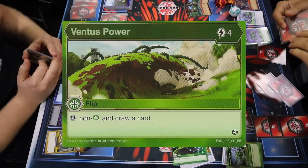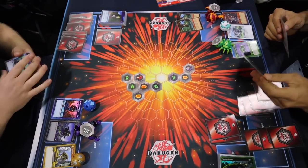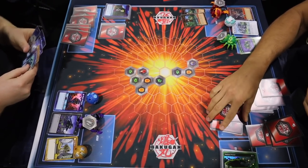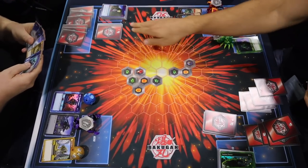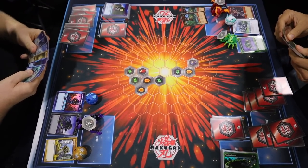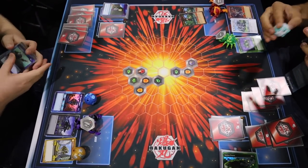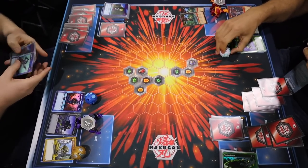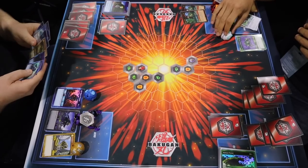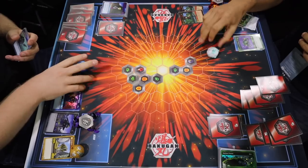Both players' decks are now extremely low — the game is down to the final turn. The player on the left has a lot of cards in hand and both players have a ton of energy, so anything can happen. If one player opens and the other doesn't, that could completely shift the tide. The Titan Nilius Ultra is coming in. The player on the left has a choice between the Hyper Fangzor and the Aurelius Fangzor. He goes with the Hyper Fangzor with a base power of 1000, and the Hyper Nilius opens.